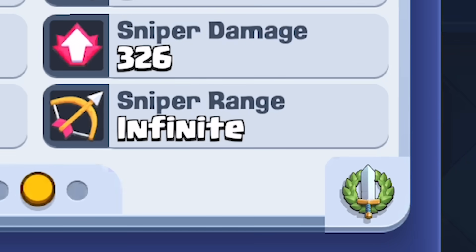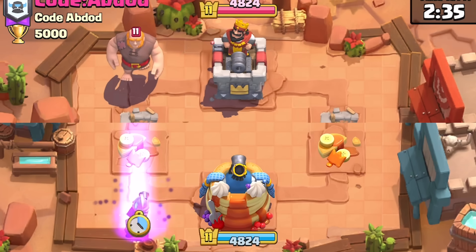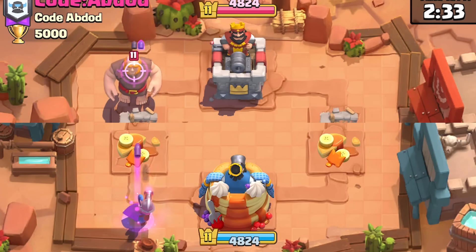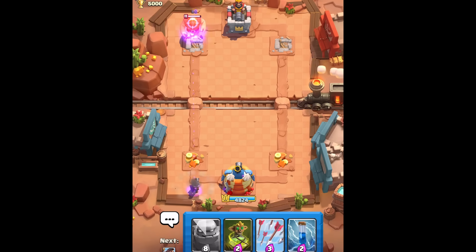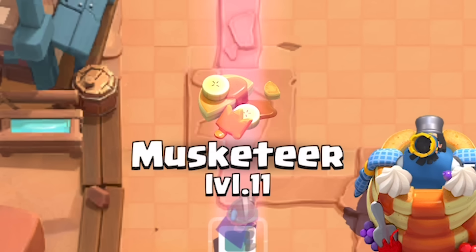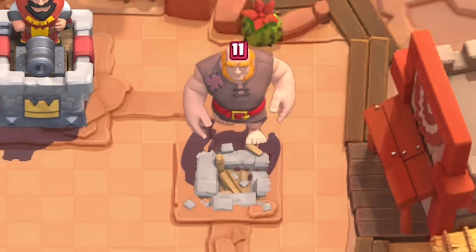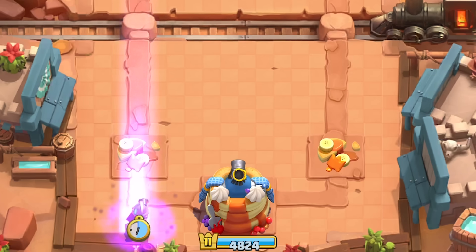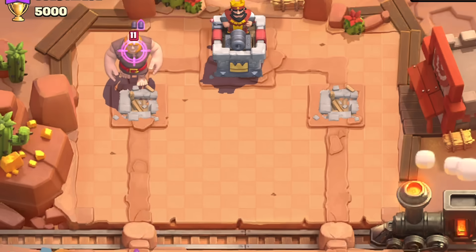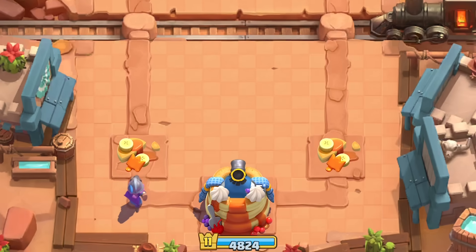Another infinite range — so to get this straight, I cannot fit both troops on the screen at the same time. The Musketeer can shoot stuff from the other side of the map. We are lucky that the range is just this pink column, so a giant on the other lane is pretty much safe from her attacks. We are also lucky that she only has three sniper bullets, so after three shots she turns into a regular Musketeer.